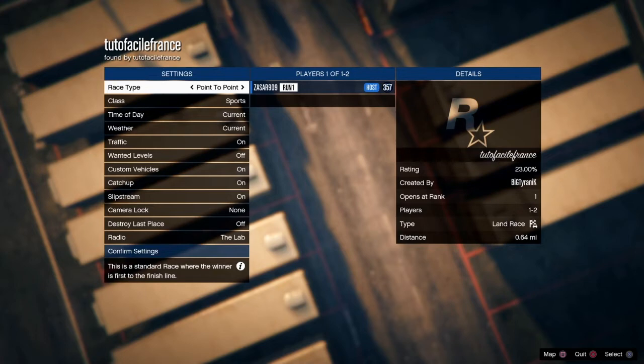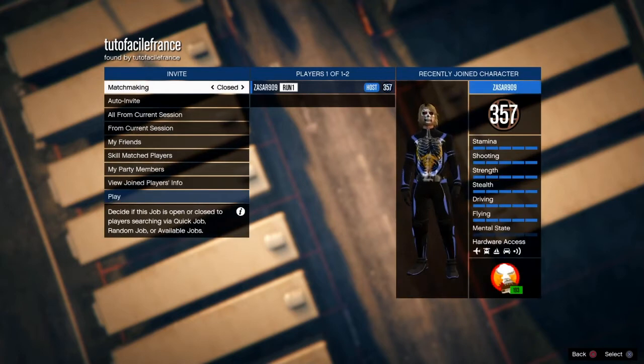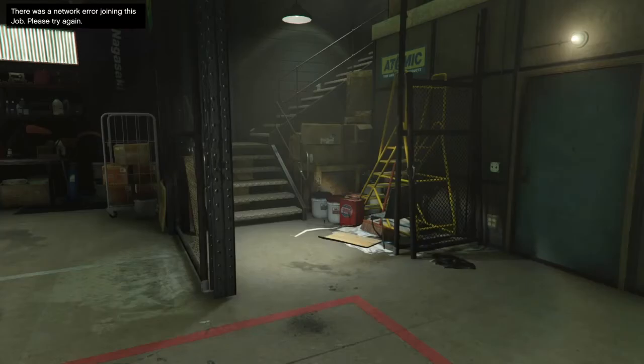When you're back online, go ahead and launch this job right here. Once you launch it, go to your PS dashboard and join a friend through your friends list. You're gonna get two alerts — the first one you want to hit X to accept, and the second alert you want to hit circle to decline. The second alert is telling you that you have to change your aiming.